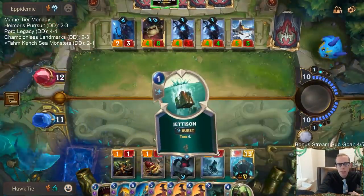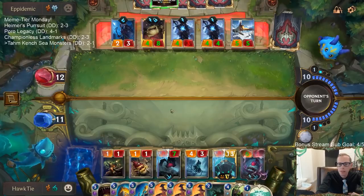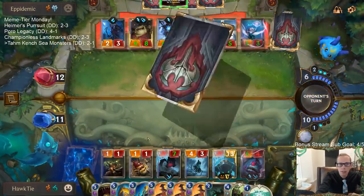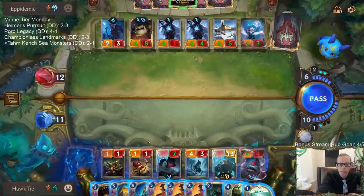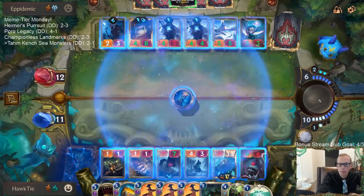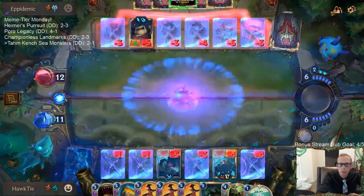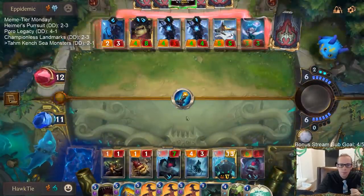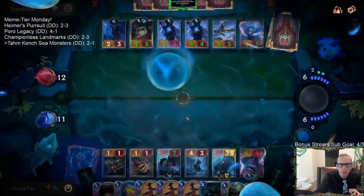We got them down to 12. I have three Decimates — I can just go Decimate, Decimate and go for that. I don't think they're gonna have any nexus healing. Might as well do the Keelbreaker and one Decimate, then next turn do a couple more.